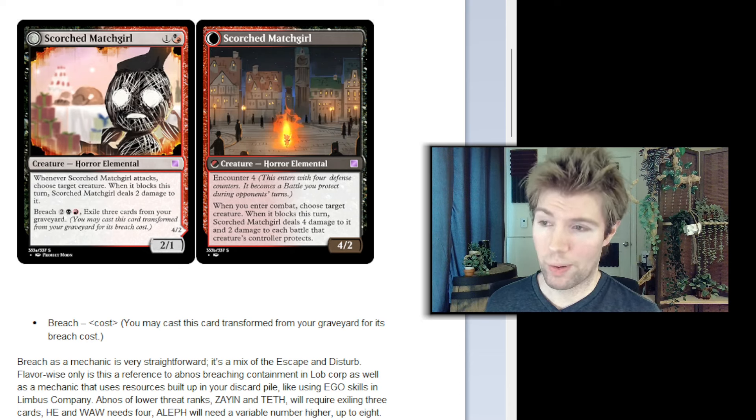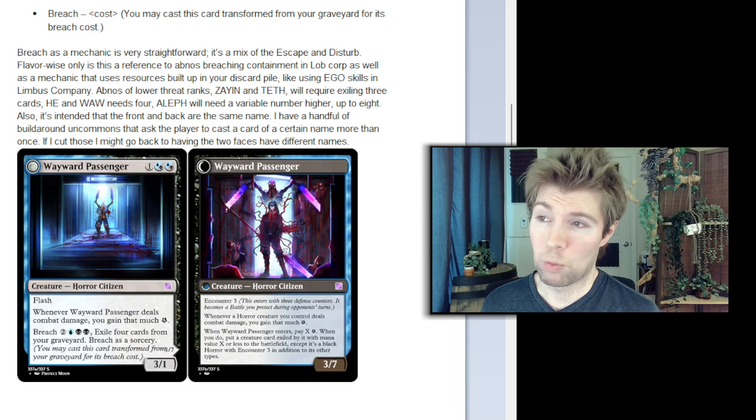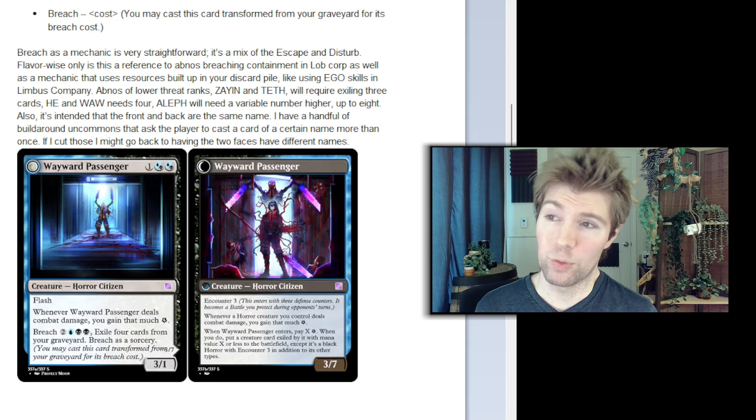Abnormalities of lower threat ranks — like Zayn and Teth — will require exiling three cards. He and Wah need four, and Aleph will need a variable number higher, up to eight.